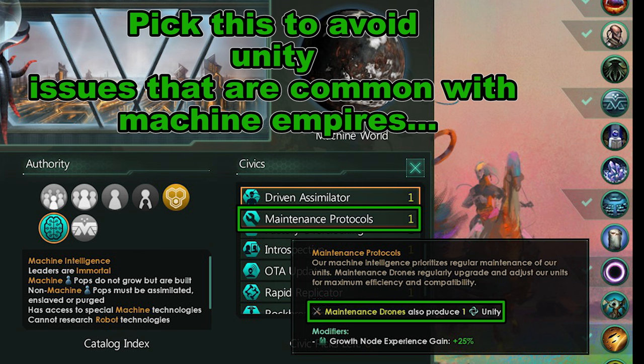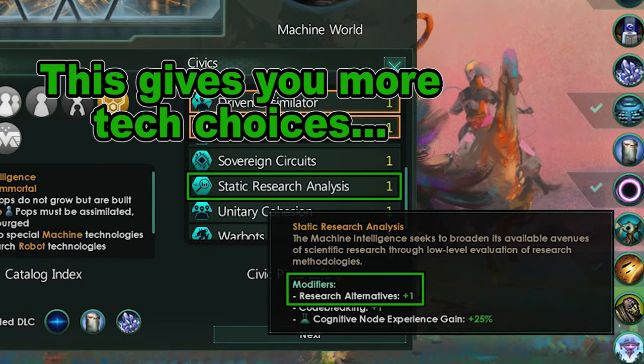For the second civic pick, I picked Maintenance Protocols — this can compensate for the lack of unity I will face as a non-rogue servitor machine empire. My third pick is Static Research Analysis, because you can't go wrong with more alternatives.